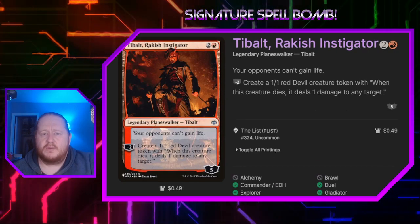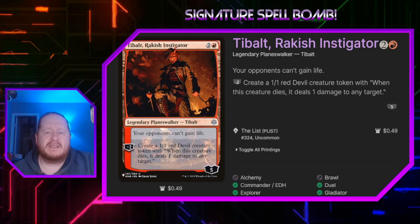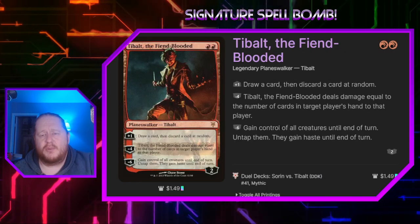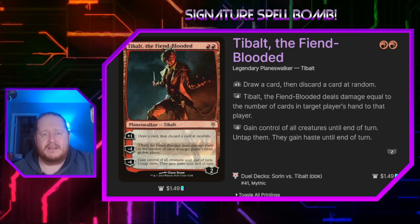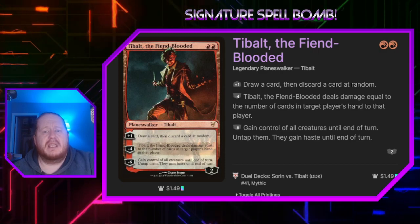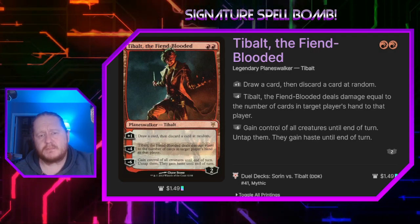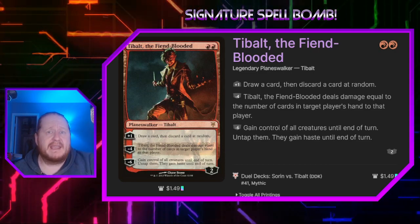Tibalt Rakeish Instigator for 1 and a red makes sure our opponents can't gain life, which is really important to our deck's game plan. He also makes 1-1 Devil creature tokens that say when the creature dies, it deals 1 damage to any target. Tibalt Fiendblooded is another Tibalt planeswalker for 2 red mana. He will let us draw and discard at random, kind of like a mini gamble. His minus 4 lets us deal damage to a target opponent equal to the number of cards in their hand — a great way to punish people who are drawing a lot of cards. His minus 6 lets us gain control of all creatures until end of turn; we untap them and they gain haste.